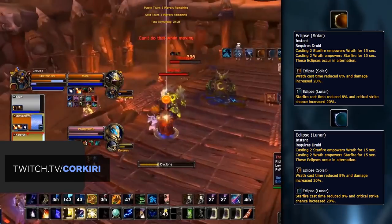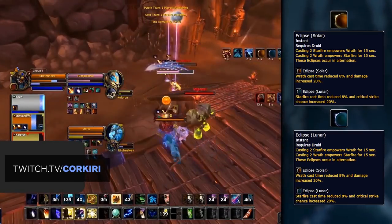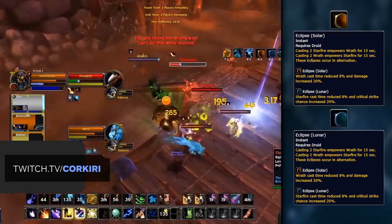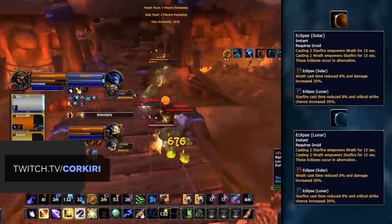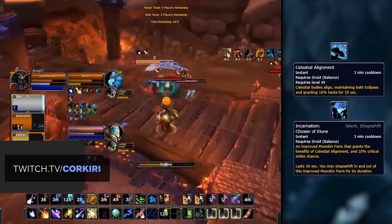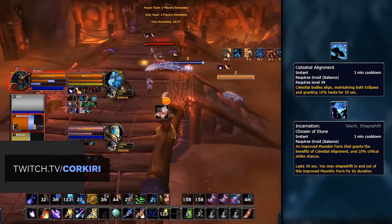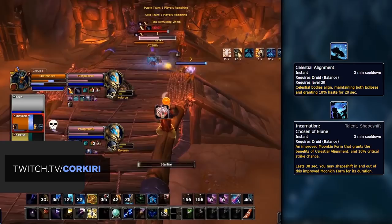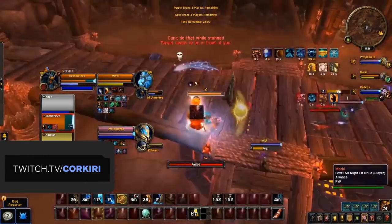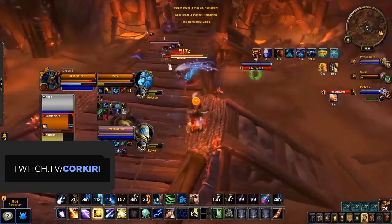When in Solar Eclipse, the cast time of Wrath is reduced and its damage is increased, and this gets further buffed for each Star Surge used during your Eclipse. In Lunar Eclipse, the cast time of your Starfire is reduced and Critical Strike chance is increased, again strengthened by every Star Surge you use during it. Celestial Alignment or Incarnation gives you the benefit of both Eclipses while active, which is a great addition as currently both Lunar Strike and Wrath are almost not even worth casting in BFA. There have also been some nice quality of life changes, including Cyclone being made baseline and the newly improved Affinities.